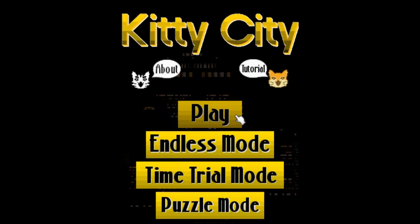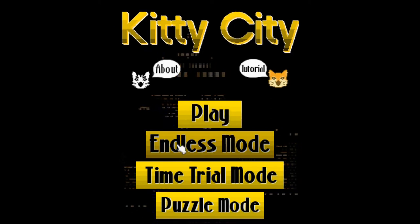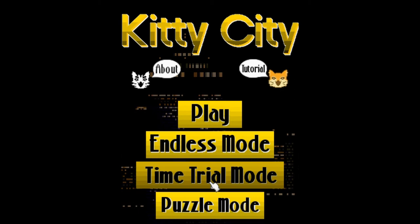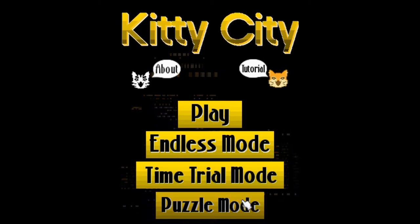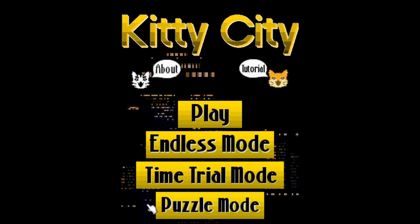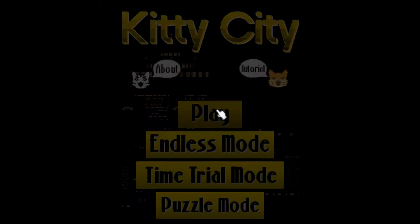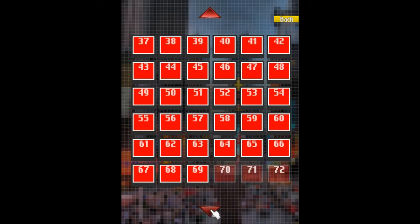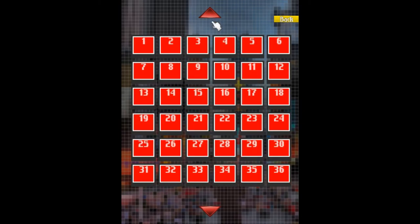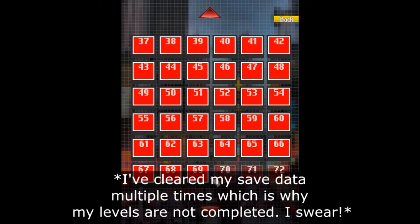There are four different modes: Play mode, which is just the objectives; Endless mode, if you want to continually match kitties; Time Trial, where you have two minutes to rack up a high score; and Puzzle mode, where you must match almost all the kitties — 95% of them. The game has 150 levels — 75 objectives and 75 puzzles. I just haven't gotten through all 75 yet.